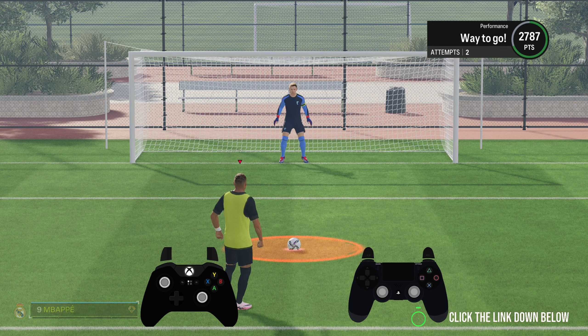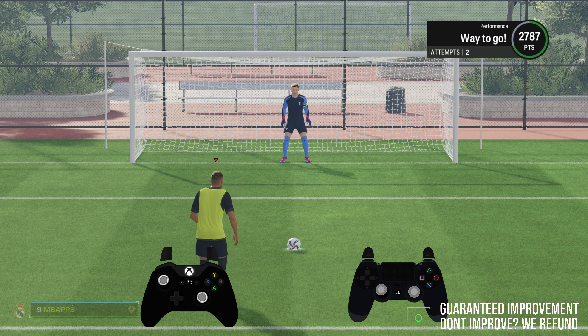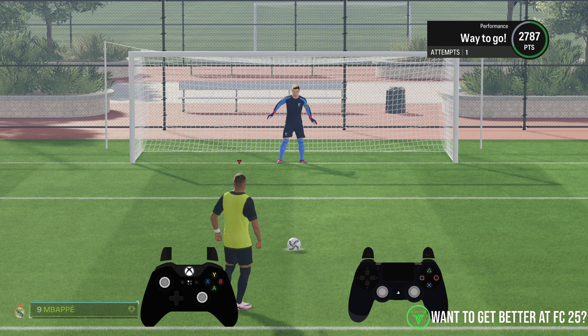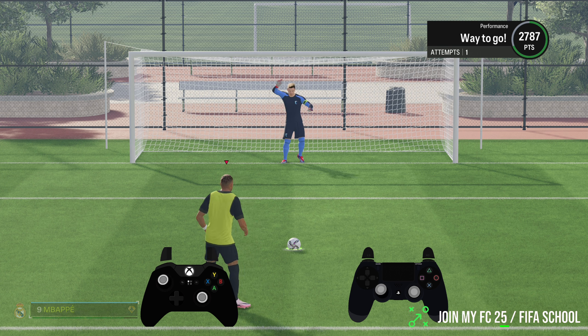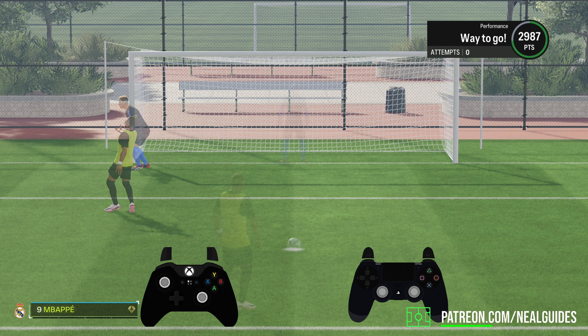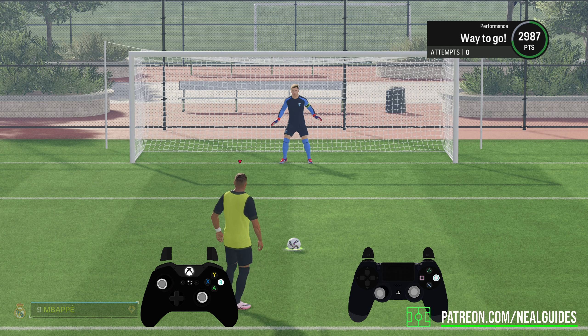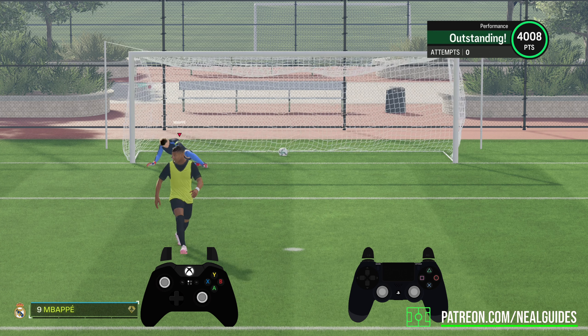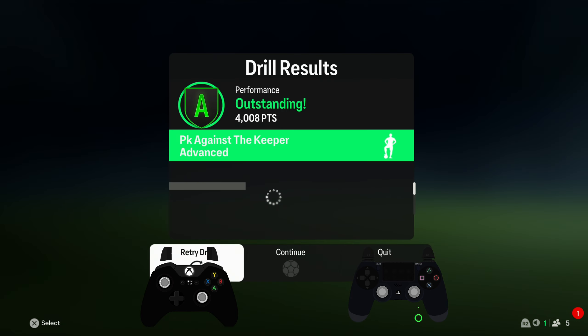Just don't forget: make sure you go for enough power, because if you don't do enough power you could be in trouble. But equally, if you do too much power, you're also in trouble. If you're not too sure, just keep it around 70%. If you can go for it, aim for 90%, because sometimes the goalkeeper can still save it. That is why I try to aim for the bottom and go for 90% power, so it goes beyond the goalkeeper's reach. And that's how you take penalties in a nutshell.